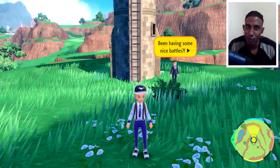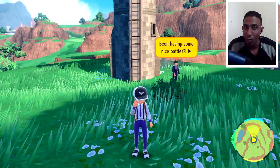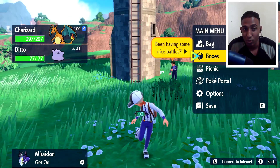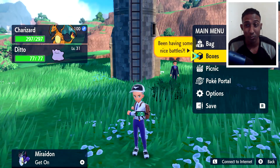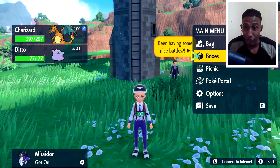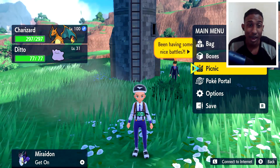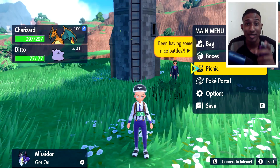Now that you've got yourself your Charizard, I think it's pretty obvious at this point what you have to do. What you want to do is make sure you have a Ditto. A foreign Ditto works best so that we can do the Masuda method, and we start hatching away. So you go in your picnic, you make your eggs, you collect your eggs, and then you start hatching them.